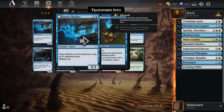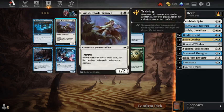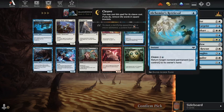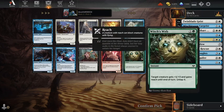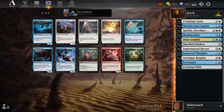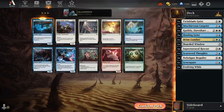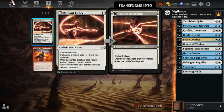Got a Skulker — isn't bad. Three-three, unblockable if it's attacking alone. You can use its Aura to make something unblockable. Piercing Light is good — two damage. Alchemist Retrieval is good. Binding Geist is another Spirit. The Scar brings back Instants and Sorceries — could actually be quite good. Radiant Grace is an Enchantment Aura giving Vigilance, definitely interesting. I think I like Cruel Witness a bit better.